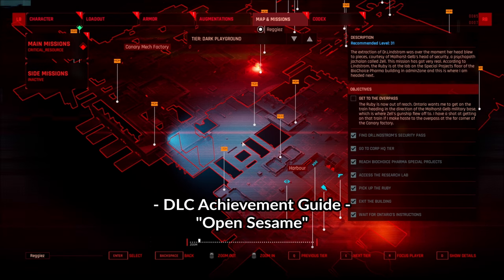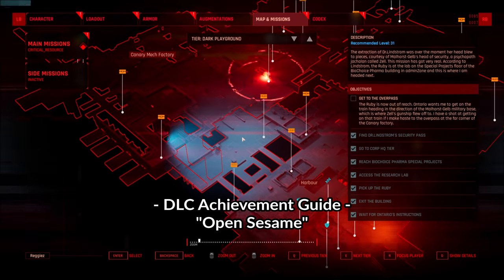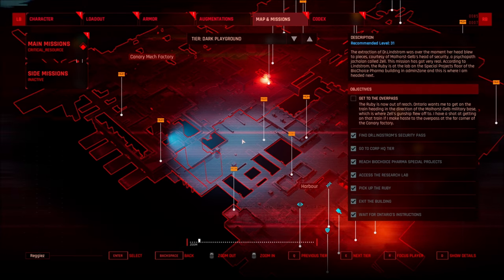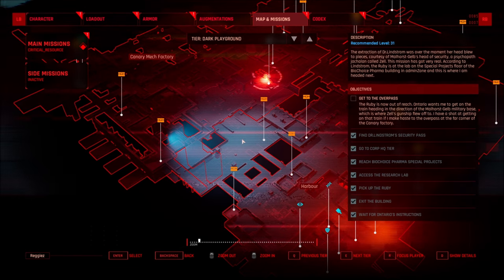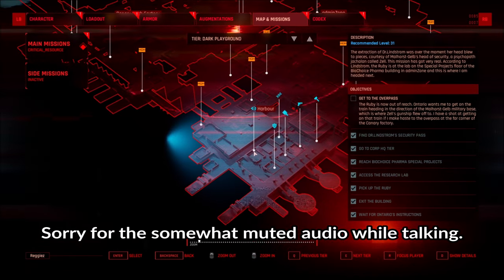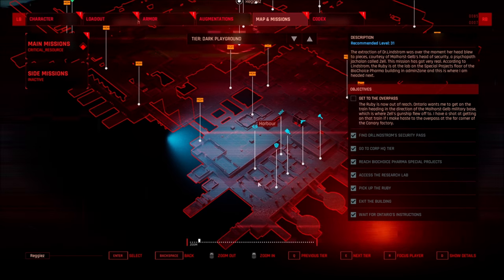It is time to open another one of the secret achievements in the DLC and this one is called Open Sesame. It's for finding a secret path and as you can see here we have the harbor area where you start out.